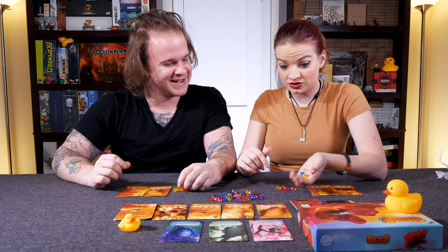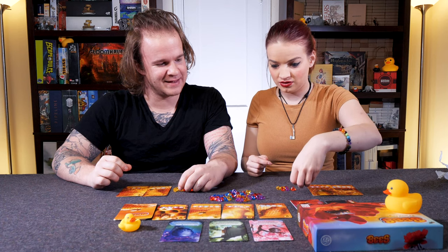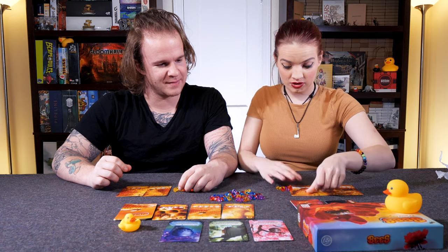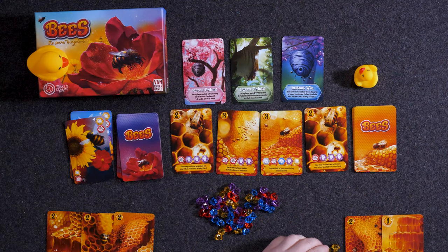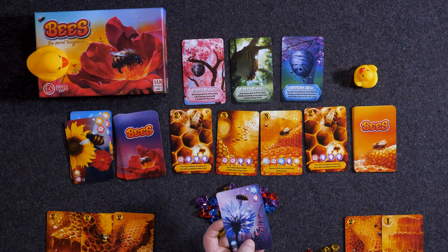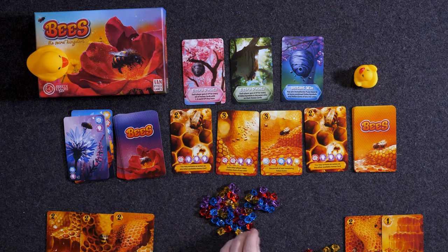I'm going to expend two blue and two yellow for this, because I don't want to get rid of my purple just yet. Put that there, I'll move my pollen right there. Cycle this up — still a ton of reds and purples. I know, almost makes you rethink what color you chose, huh? Nope. Blue and purple — I'll take a purple. I'll take a purple.